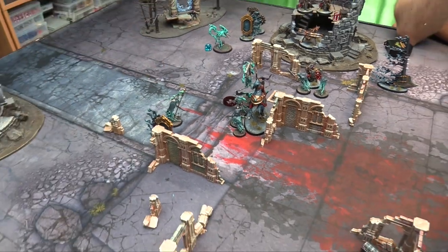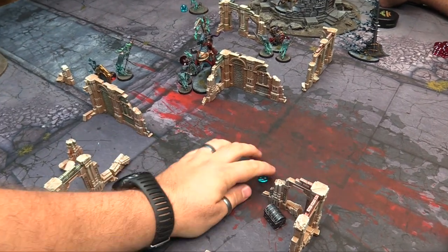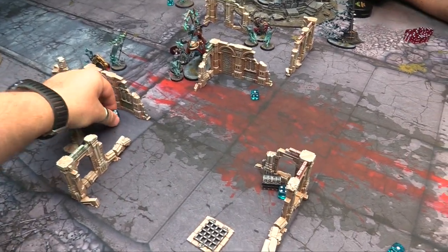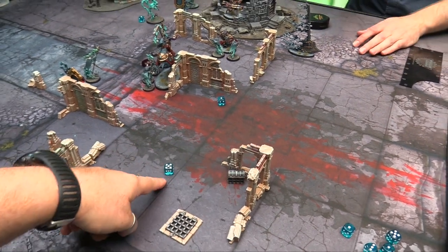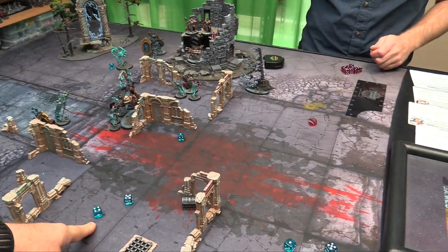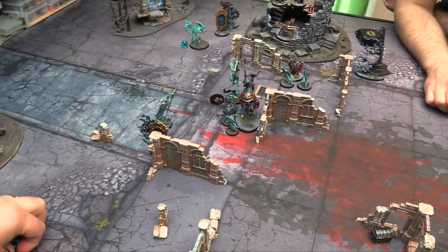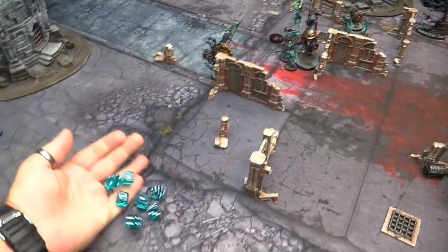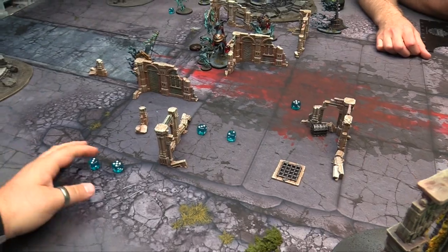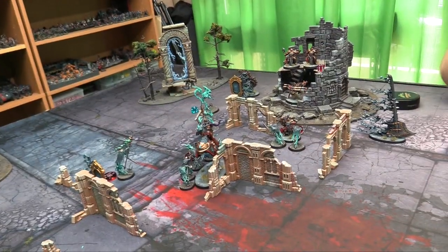We're still in combat. Lord Executioner swings his axe — 3 attacks on 3s, 5-6s are triple damage. Rolled 1 triple damage hit and 1 other — minus 2 save, fail both. Take 3 plus 1 more — so 4 total damage. Chainrasps pile in last — 7 attacks, hitting on 4s, wounding on 3s from the Nightmare Lantern. 3 wound rolls through, regular saves — fail. Another casualty. That looks like turn 3.